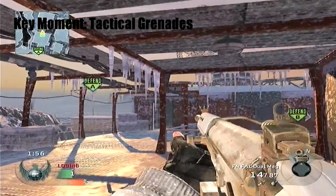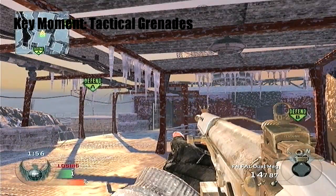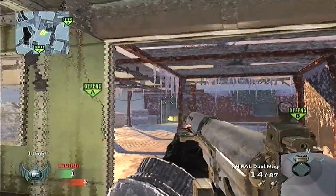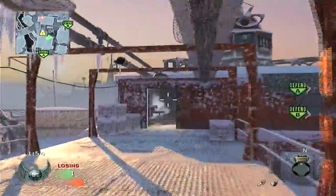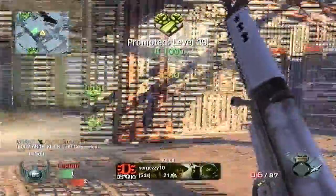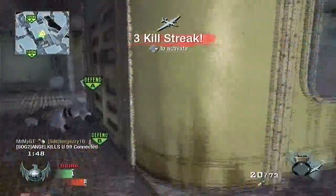Another key moment here is using my tactical grenades. Tactical grenades are very useful, especially in situations where I'm at a slight disadvantage — since he has the upper end and I'm using a semi-automatic weapon. So I throw a flash and I cook a grenade so he has no time to throw it back. I try to get the hardened kill, but my grenade finished him off, which is good.